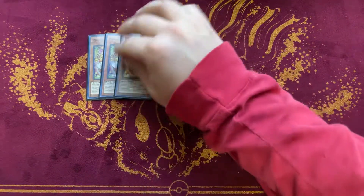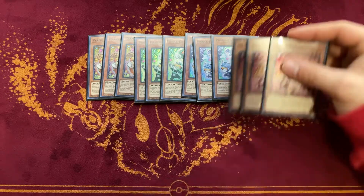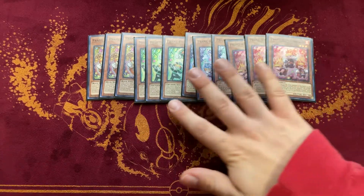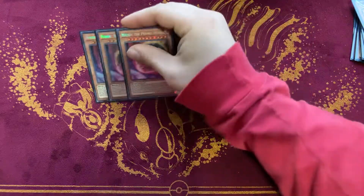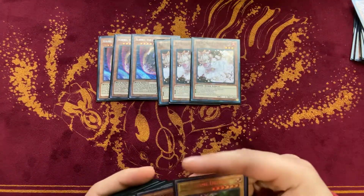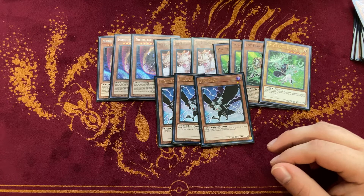Three Roxy, three Fancy, three Dropsy, and three Lampsy — obviously the four Prankids. For hand traps: three Nibiru, three Ash, Gamma, and DD Crow.